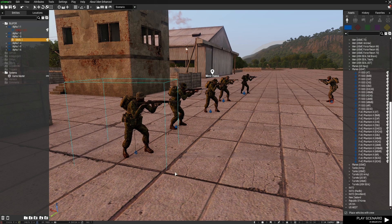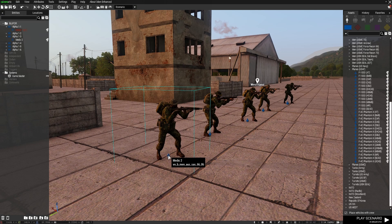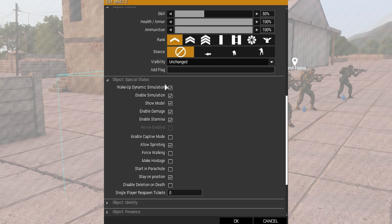One of the reasons Eden Enhanced is so good is that if you are a mission maker, you really need to be using it for a whole range of reasons. One of those reasons is the options you have when editing units once they are placed. So I'm just going to double left click on this guy, and you've got all the normal stuff you see, but down here there's a section on special states with a whole heap of different options. One of those is Stay on Position — if that is ticked, that AI unit will stay on position and not move.